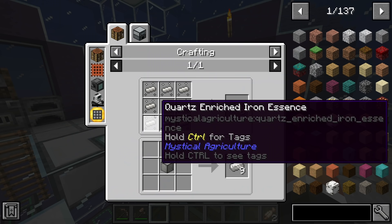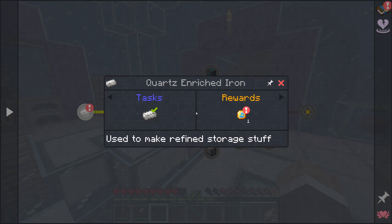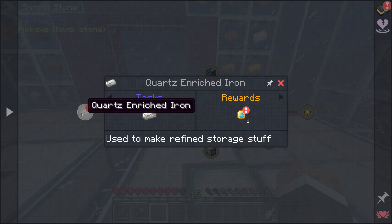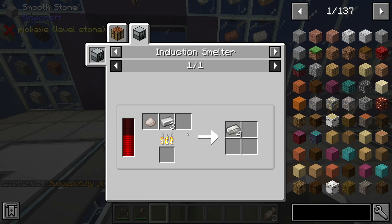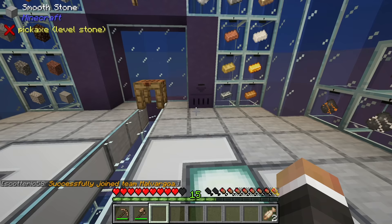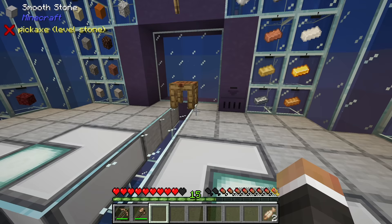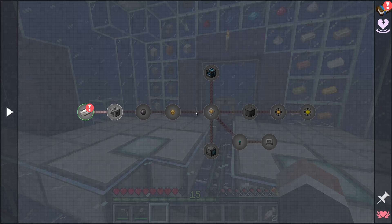Quartz enriched iron, as we saw in the last stream, is made with nether quartz and iron dust. We do have a little bit of nether quartz ready - we've got 21, and it is a one-to-three ratio: one nether quartz and three iron gets you four quartz enriched iron, much like the recipe for bronze with copper and tin. We might need a bit more than the 21 we have, so we'll probably do a little more netherrack sifting today.